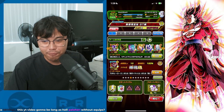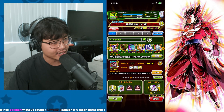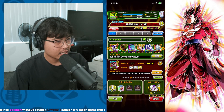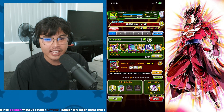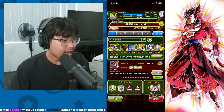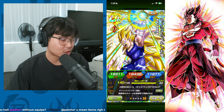Most of it is coming from the Transformation Boost category — we've got Freeza, Cell, and Cooler. We do have some Dragon Ball Heroes units because we need Crossover through his passive to get the Guaranteed Guard at the start. And we're bringing one Super Saiyan 3 unit, which is going to be Vegeta.